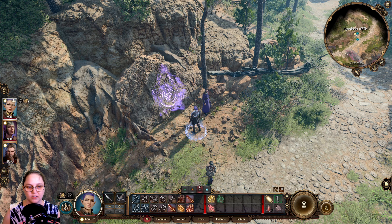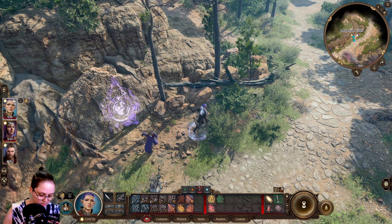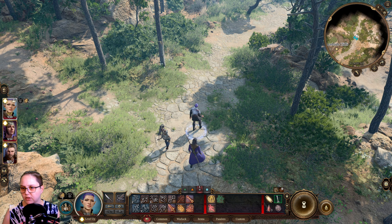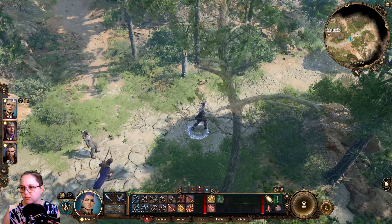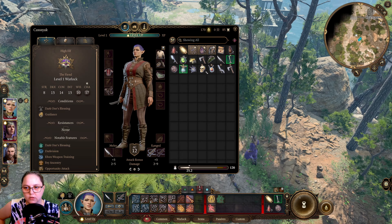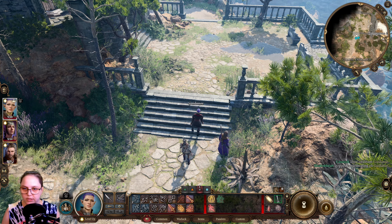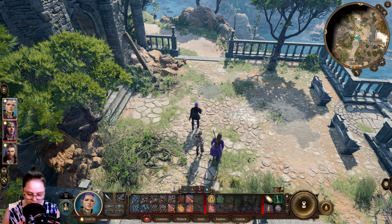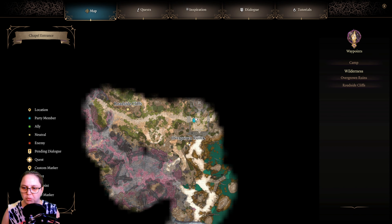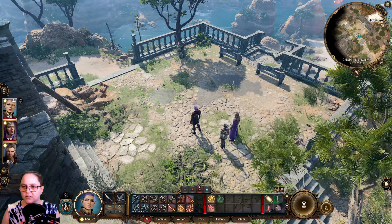Drag the portraits apart to split the party - interesting. So I still have guidance for a little bit. We'll keep going this way. Mushroom! Recipe unlocked. Okay, we're at the chapel entrance. My guidance has stopped. We're on top of it - I don't understand how we get inside then.